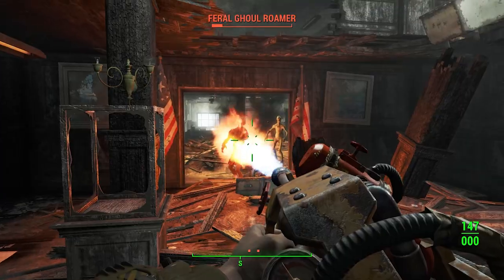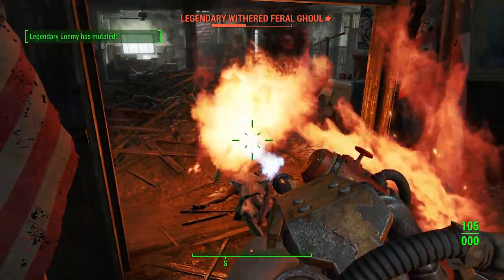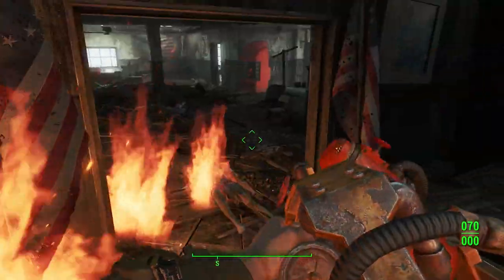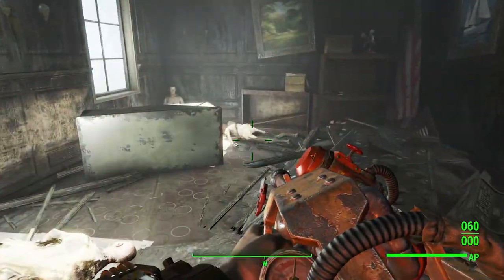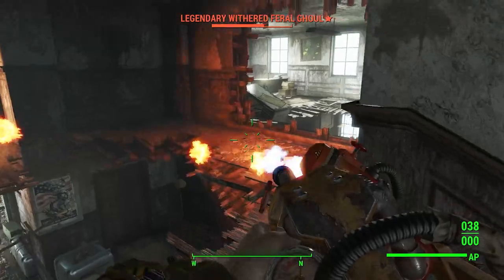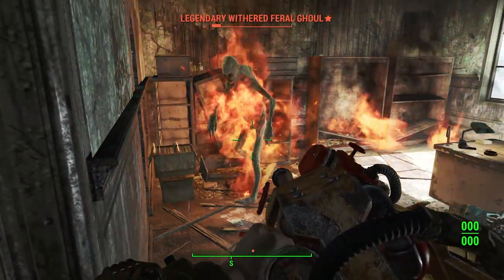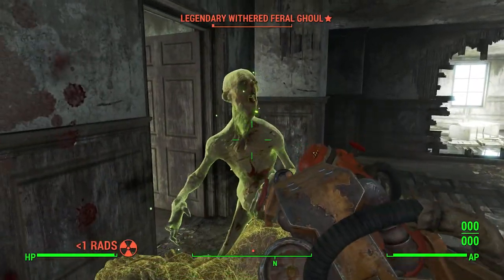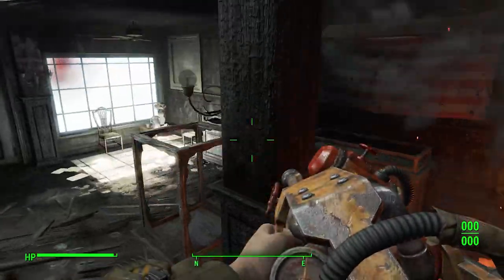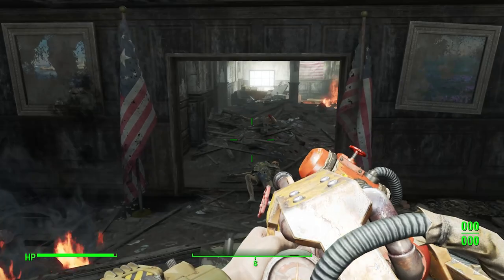The idea of this weapon is it's going to stagger them so they're never going to be able to come forward. Look how staggered he is — he just keeps staggering. It even caused them to back up. Unfortunately, flamer ammo runs out pretty quick and I haven't been collecting it, but it's still a cool weapon. Should be pretty cool for keeping melee enemies at bay.